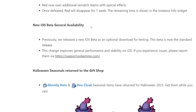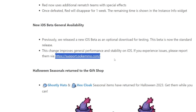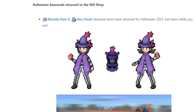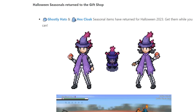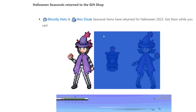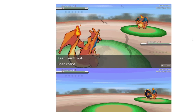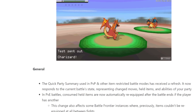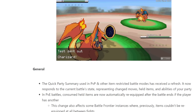New iOS beta general availability: previously released as an optional beta for testing, this is now the standard release, improving general performance and stability on iOS. If you experience issues, please report them. Seasonal items have returned — I've already made a quick video teasing these. I do not recommend investing in seasonal items since they return every single year, but if you like the look, pick them up; they'll be at their cheapest right now. There's also a limited particle effect from the gift shop as a seasonal particle effect.